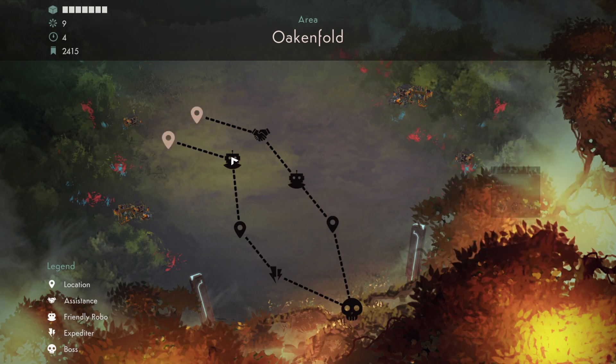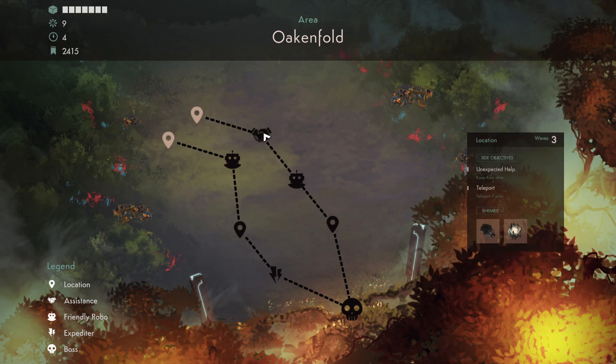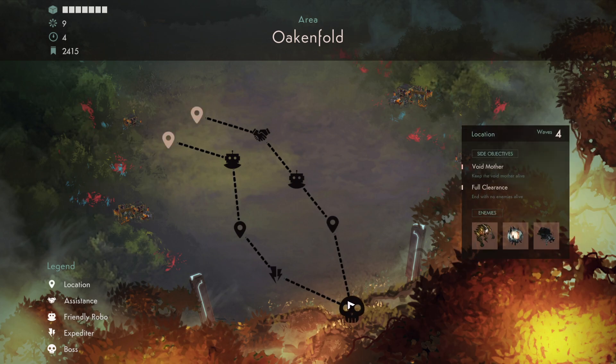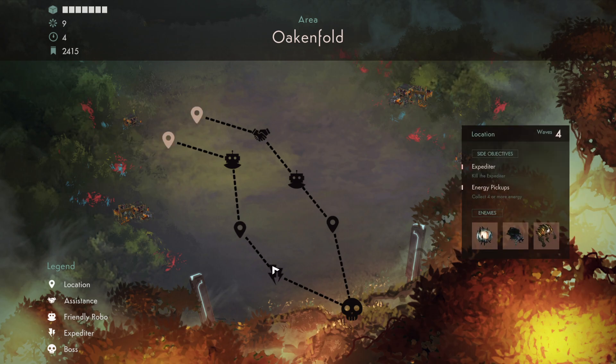We are going to have monkey problems - there's going to be void monkeys on every... We might go this way just because there is one level that doesn't have any void monkeys in it. It's actually true on both sides. So what is this one? This is just a two-wave, no side objective. This seems very easy.